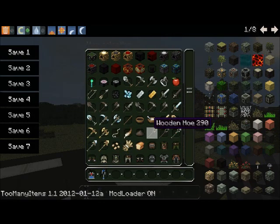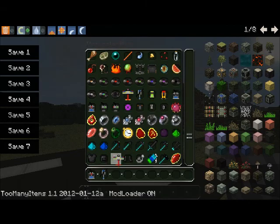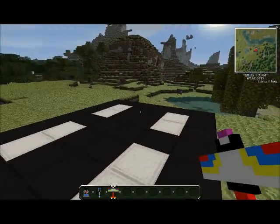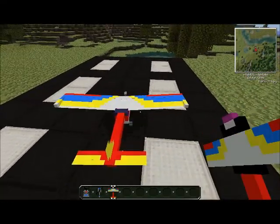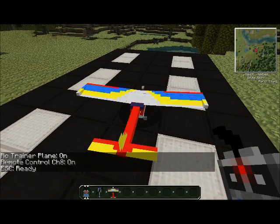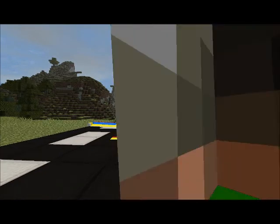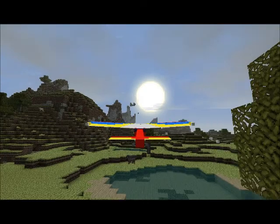I don't recommend flying without the F5 view because I don't like it — don't know what other people think though. It looks more realistic but it's not as cool. That's basically the RC mod. With the plane, you're supposed to build towers and try to maneuver through them.